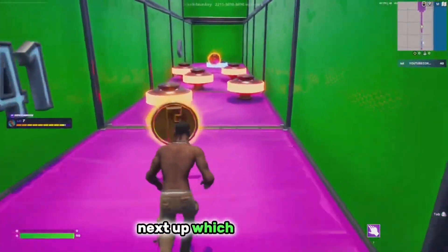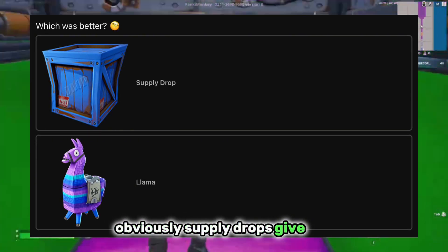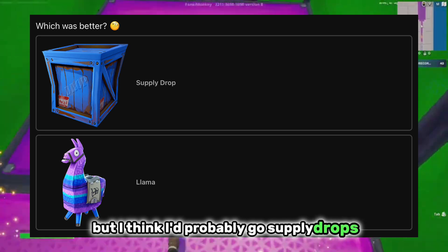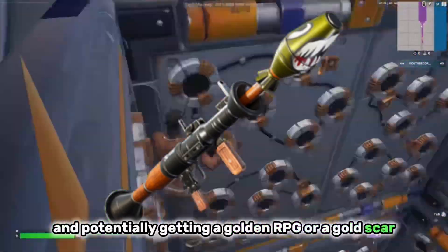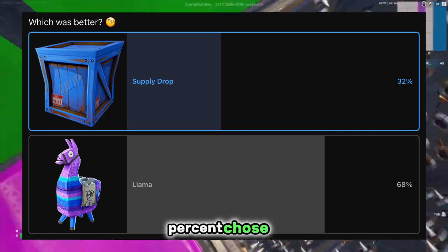Next up, which was better — supply drops or llamas? Supply drops gave you a good weapon most of the time, but with llamas you got a lot of materials. I'd probably go with supply drops — the excitement of finding one, opening it, and potentially getting a golden RPG or a gold scar was a great feeling. Only 32% chose it though.